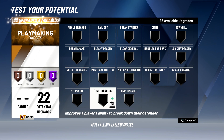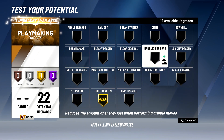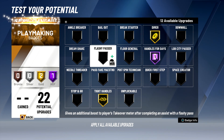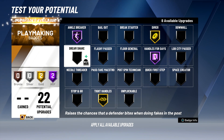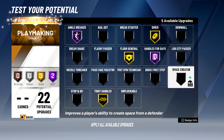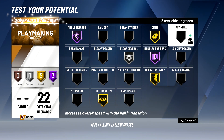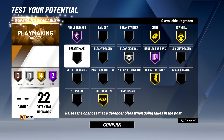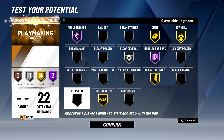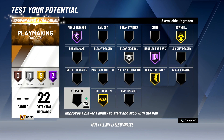Next, playmaking badges — this is a little easier because some badges you definitely want on Hall of Fame. At first I wanted dimer, but I thought about it: does dimer actually work? It's a good badge, and floor general would be good if you're a general playmaker in Pro-Am, but reading the downhill badge — this is exactly how Derrick Rose and Russell Westbrook play. They get the rebound, get the ball in the backcourt, and they're zooming off insanely fast. We definitely need downhill.